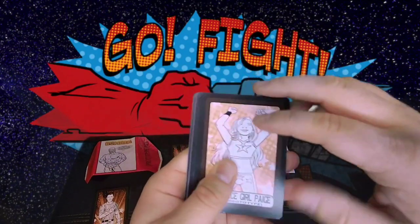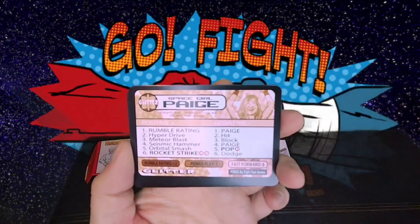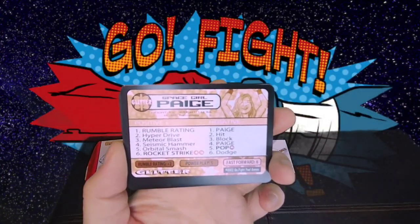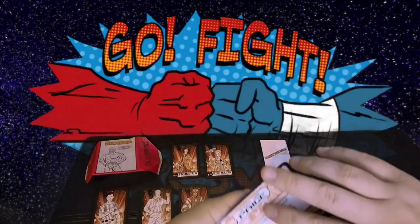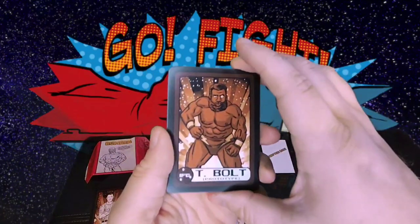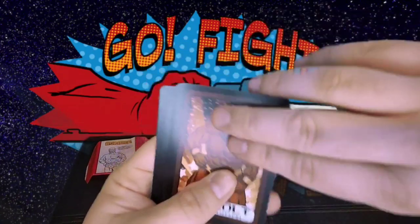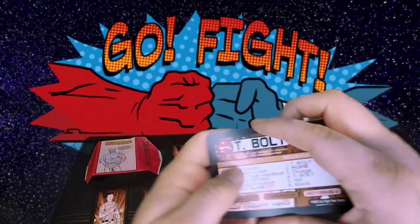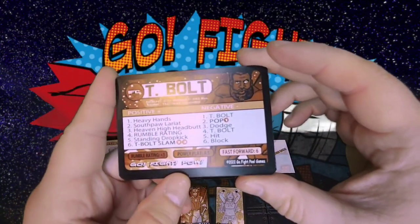Space Girl Page — look at the back. A Rocket Strike! Cool. Next up, T-Bolt. Kind of like the look of him.